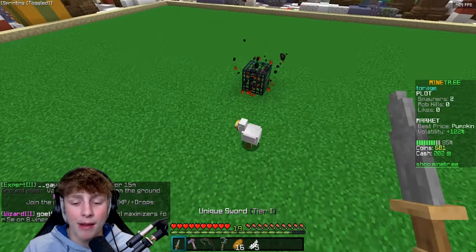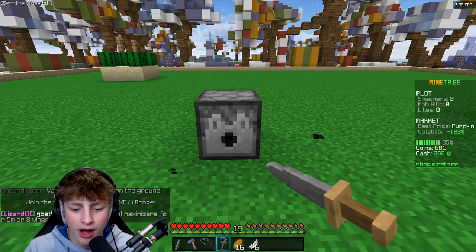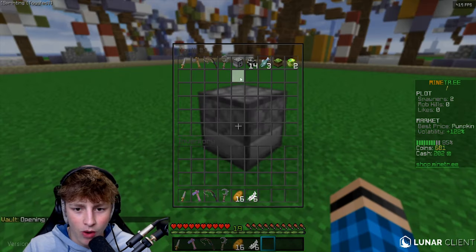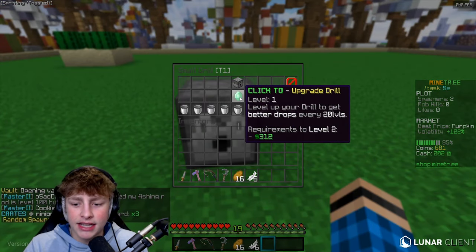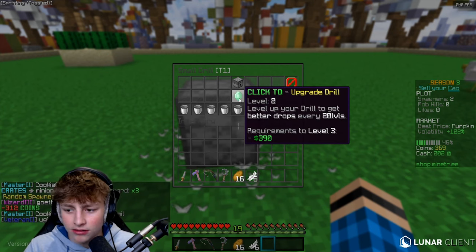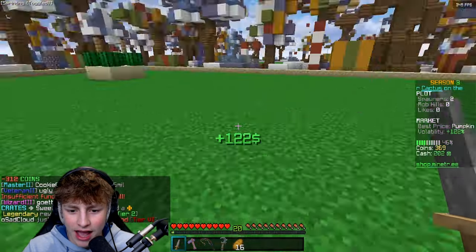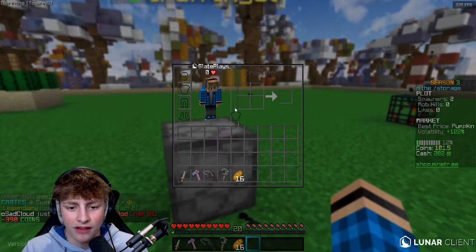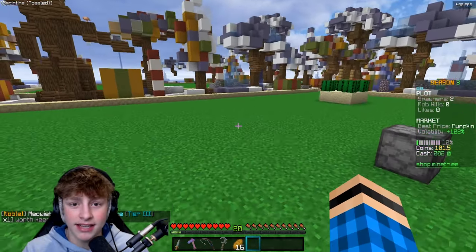When I kill chickens, there's a chance to get chicken heads, and chicken heads are what you feed the drills to make them work faster. The fragments can also be used to upgrade the drill. If I right click this drill and hover over the emerald, to get it to level two costs $312, which we have. Let's go ahead and upgrade it to level two. Next one is $390 — let me kill this chicken and slash sell to make enough. Upgrade to level three. Eventually it'll start asking for fragments to upgrade, other than just money.